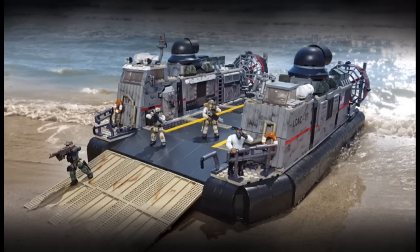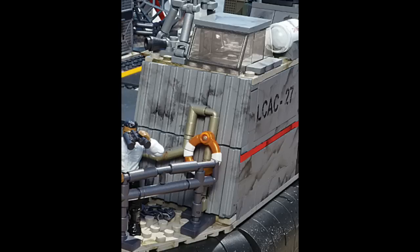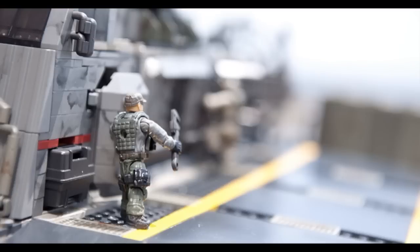I particularly love the whole idea of putting it on an actual natural beach for the photos — it looks really cool. It looks as if it will be able to fit the tank, and details like the little life vest really make it come to life. You can see a US flag printed there, and the LCAC identification number, which is also really cool.